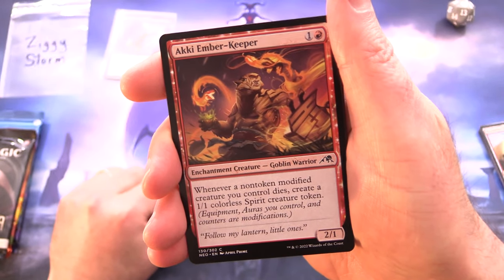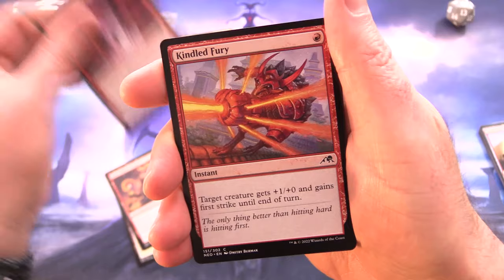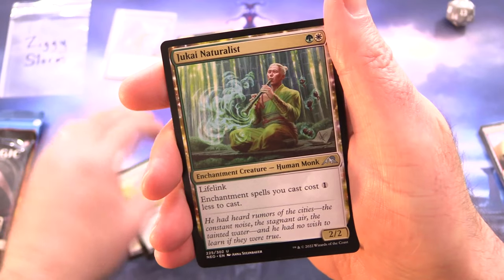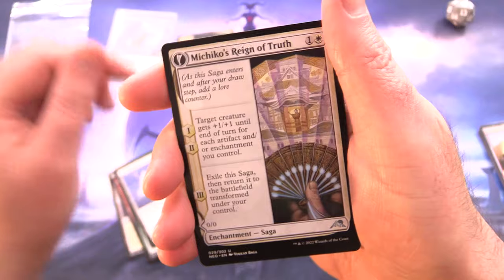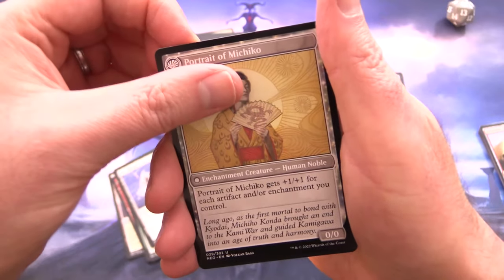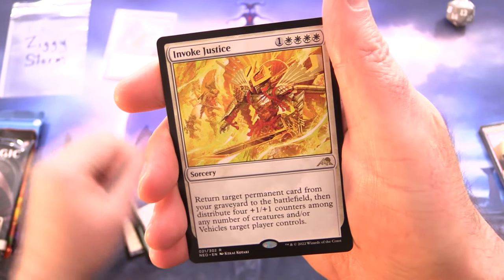Aki Ember Keeper, a Goblin Warrior. Aki War Paint. Kindled Fury. Shrine Steward. Blossom Prancer. Jukai Naturalist. And Sky Blessed Samurai. Machiko's Reign of Truth, flipping it into Portrait of Machiko — a Human Noble! Nearly missed it. And the rare is Invoke Justice.